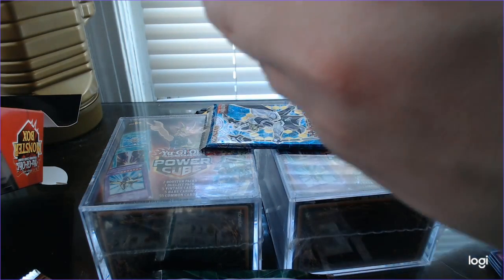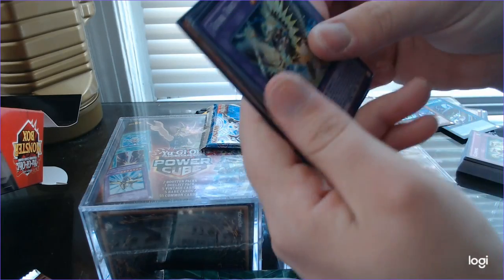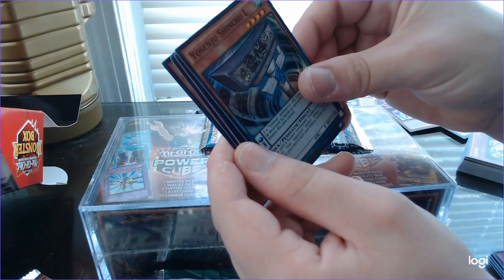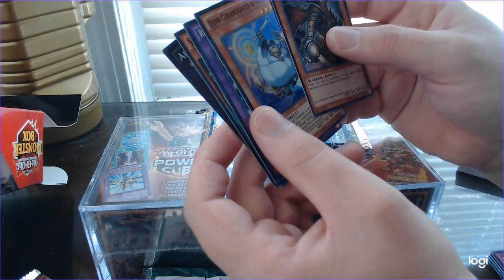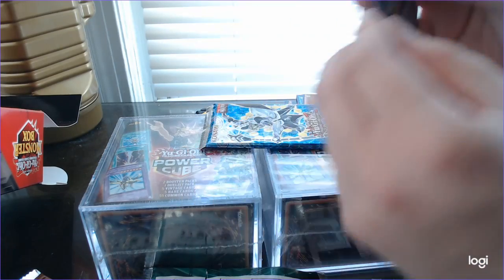Secret Forces — five cards. Ritual Beast Ulti Canahawk, Yosenju Shinshu El — I remember those Yosenjus — Abyss Dweller, Armageddonite, and Djinn Curse Enchanter of Rituals.